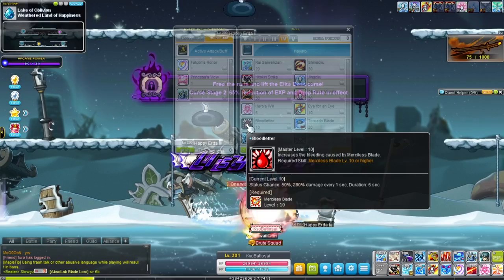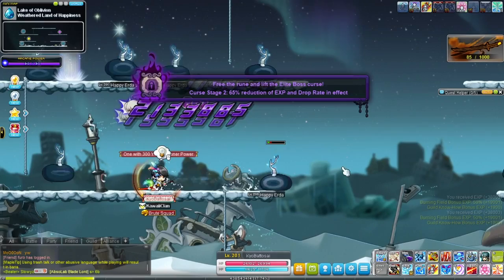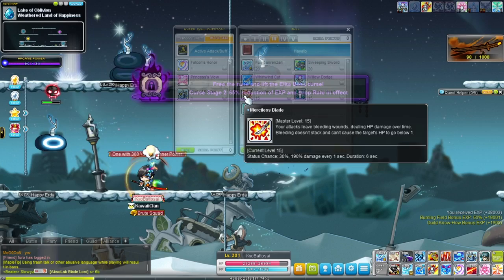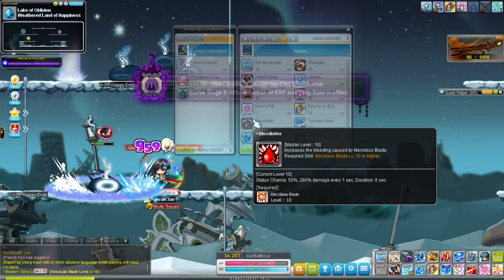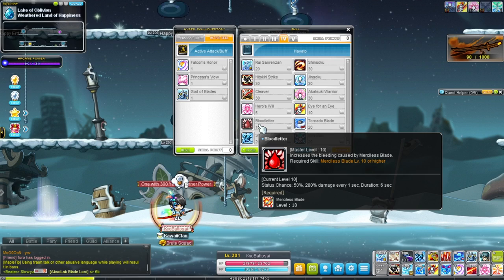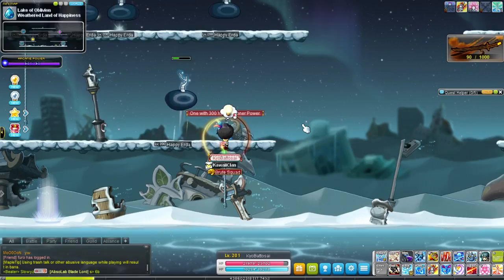Blood Letter causes damage over time — it's basically just a better version of the third job Merciless Blade skill. Tornado Blade has the same invincibility properties as Sweeping Sword, avoiding certain old-style attacks but not percent HP attacks. It can also pull in enemies from both sides of your character, then push them in front of you. It does have a 10 second cooldown, but it's very short. Very good damage on it as well.